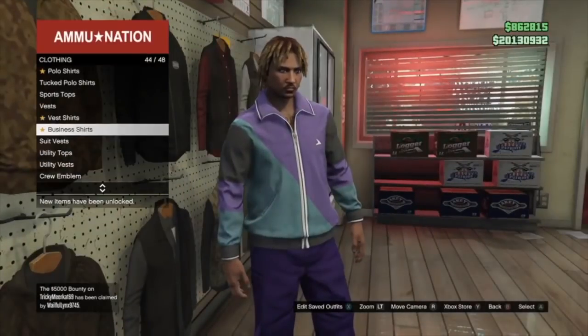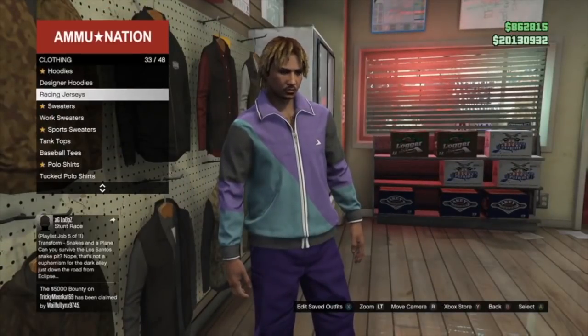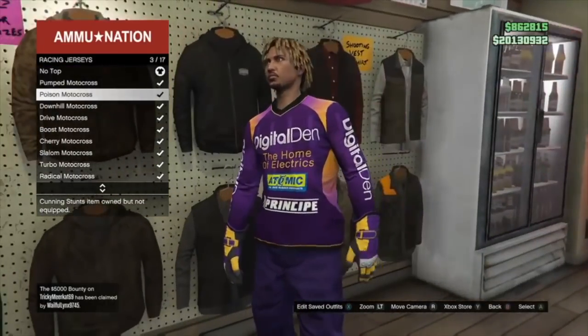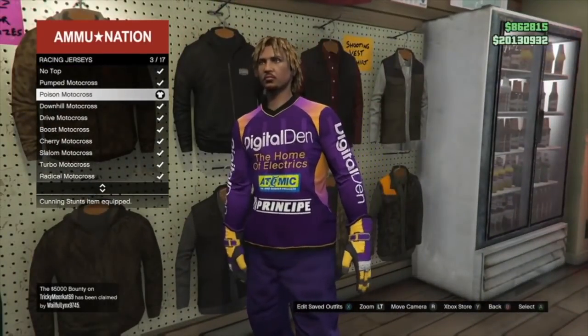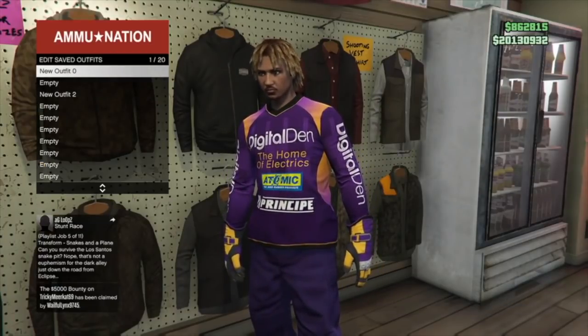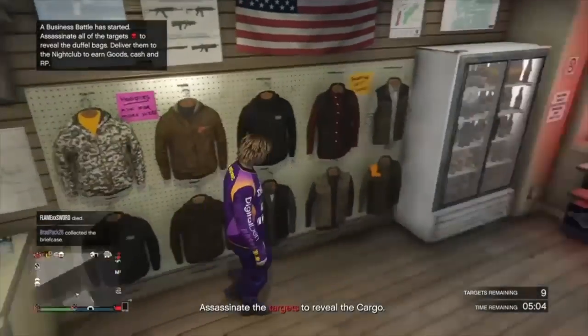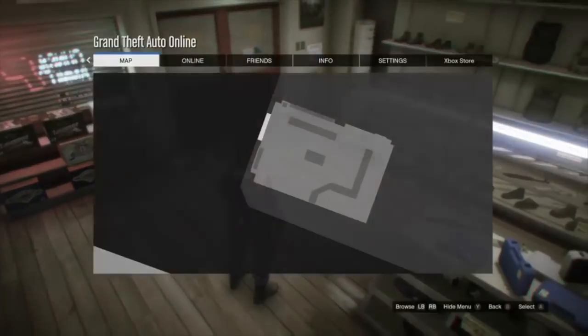Now that I'm in the session with the outfit on, I got the purple joggers. Take the mask off, go to race jerseys, and put on the purple race jersey. After that, save the outfit. Now that I have on the purple race jersey with the gloves and the purple joggers, we can get started with the actual transfer glitch.